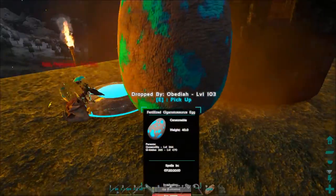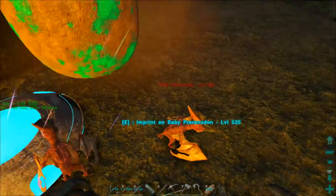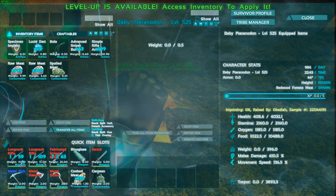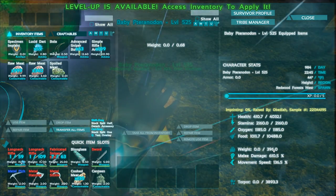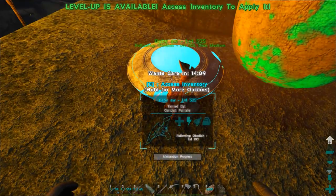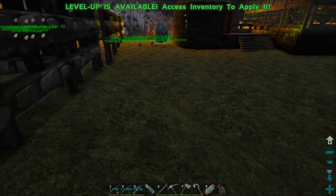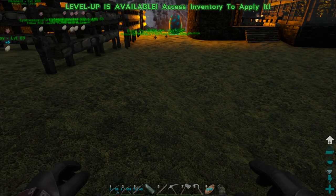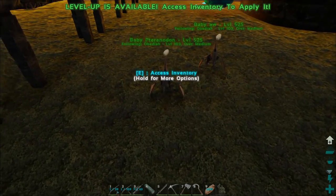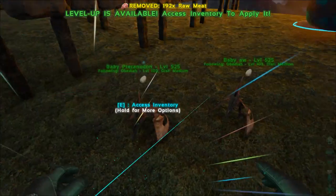All right, we've got a couple minutes left on the giga egg but this pteranodon one is just about to hatch — and it did. I'm gonna guess these stats are absolute garbage. Let's see — it's got the health. No, no, no — the male got the weight and the melee. Health, weight, melee. And you are a female — and there's two of them. I do need more with the weight stat. So I guess we'll keep them even though they're not great, because I just need some more females with the weight stat — that's giving me a huge problem when it comes to breeding. I'm gonna disable wandering on these guys and then wait for the giga egg to hatch.